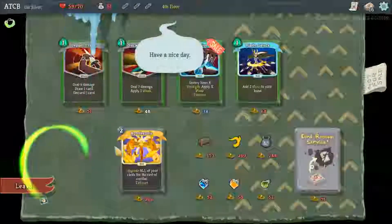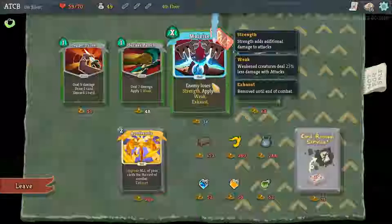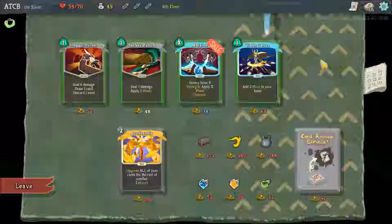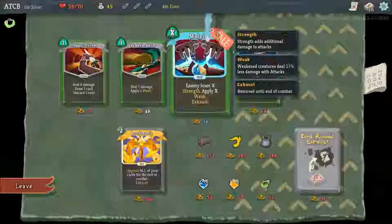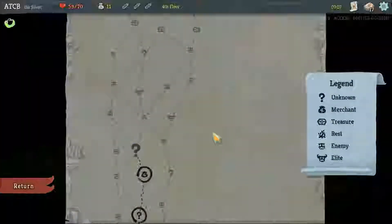I'm taking caltrops. I'm taking bandage up. Sucker punch: deal 7 damage, apply 1 weak - or malaise: enemy loses X strength, apply X weak. That's good against bosses, doubling up. It's on sale, why not take it? I'm not playing this for efficiency - that should be brutally apparent by now.